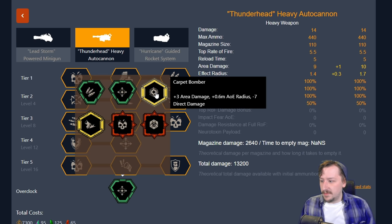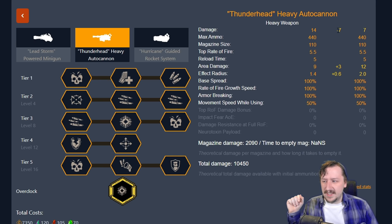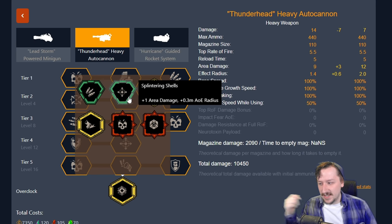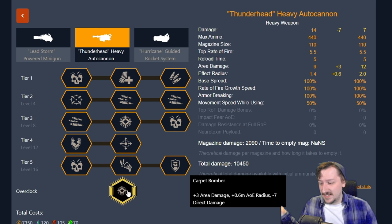Then we have carpet bomber, an overclock that got a lot of attention and praise for quite a while. This gives three more area damage and a larger explosion radius — pretty much giving us the tier four explosion radius. However, it cuts down on our total damage by seven. That's why I've been moving away from carpet bomber, because we have two other AoE overclocks — neurotoxin payload and splintering shells — that I find a little bit stronger in the way I want to use them. That's not to say carpet bomber is bad; it's still a really strong overclock, I've just been using it less.